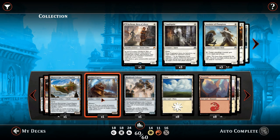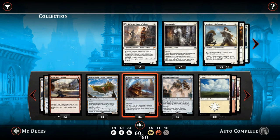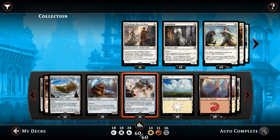Finally, we've got one Metalwork Colossus. With all the vehicles in play this will basically cost very little — say for example you've got two vehicles in play, it costs one mana. It's a nice big 10/10, and we can also sacrifice two artifacts to return a Metalwork Colossus from our graveyard to our hand. It's just a good card.